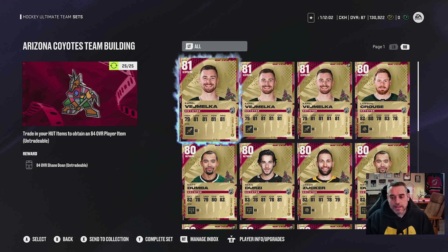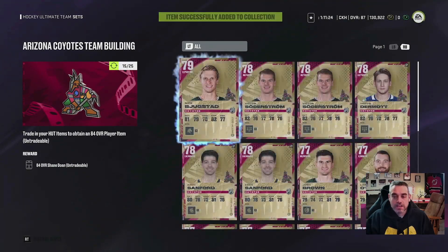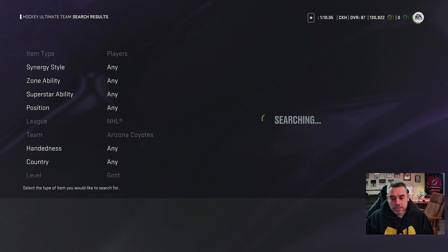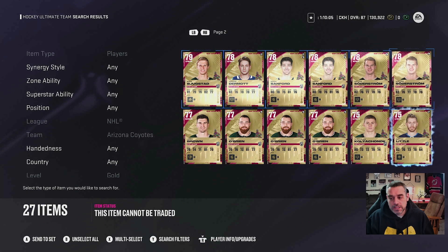I just auto-filled my collection and I've got my 25 out of 25. Now I'll point out that you have to be careful with the way you fill this set, because if you auto-fill and you have the wrong combination of cards, it might show up as 24 out of 25. If you find yourself a couple short, back everything out and then manually fill in your 15 74-to-79 overalls and then your 80-and-ups.